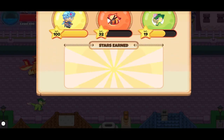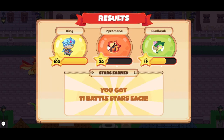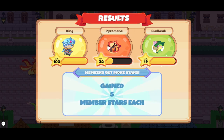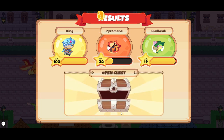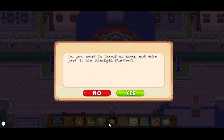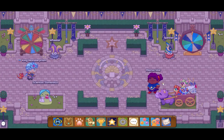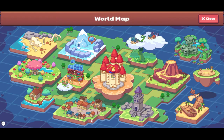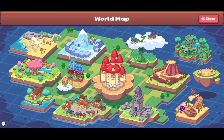As you can see I have a Pyromane and a Bud Geek, which I have from the shop — those would be 100 star shards total. I got 10 star shards from that battle. Now if we go to the shop you'll see my currency went up a little bit: 244. I just need six more.